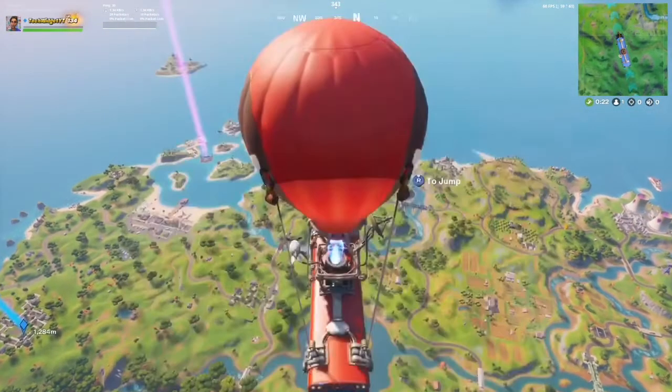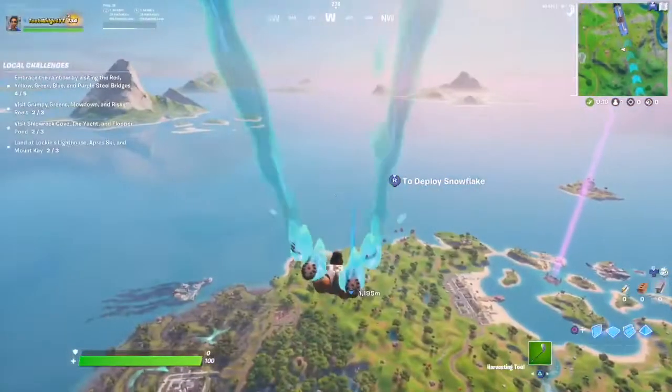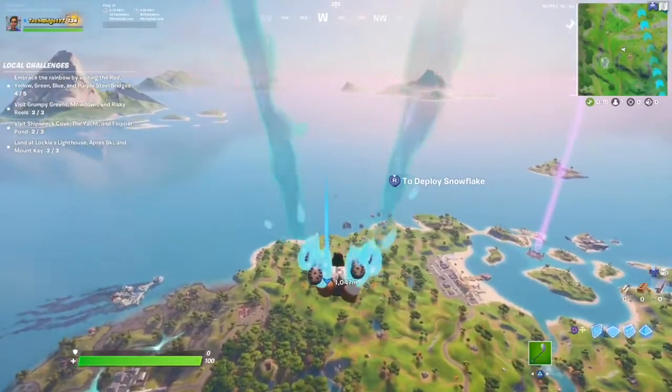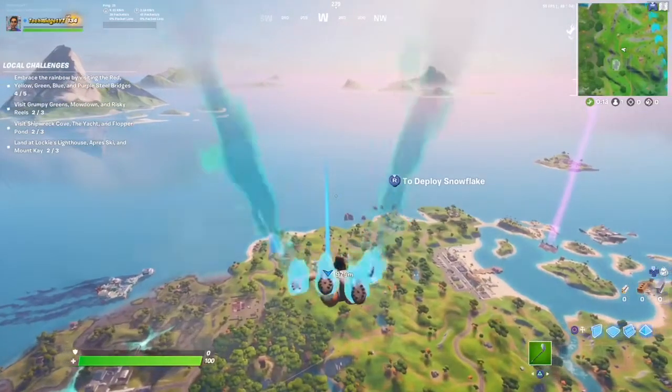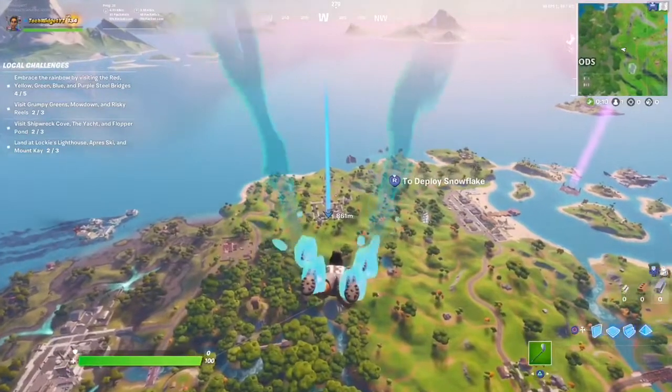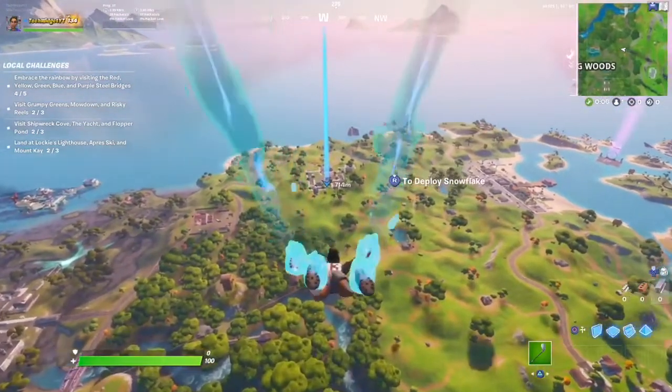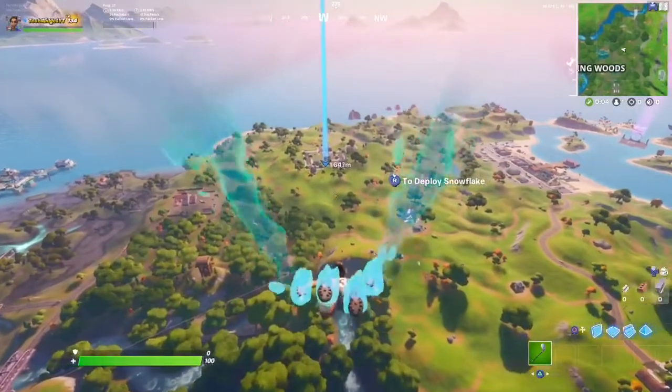You want to drop to Holly Hedges, and once you're there, there are actually two locations, so you want to choose wisely. First, this is the last challenge of Midas, so you have to complete every other challenge leading up to this. I personally don't really care if it's ghost or shadow, but if you do care, this video is just for you.